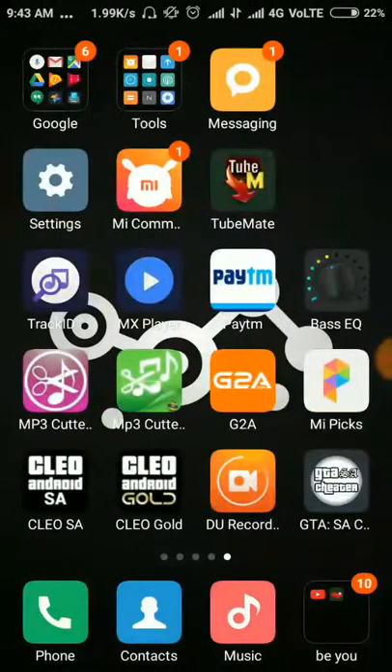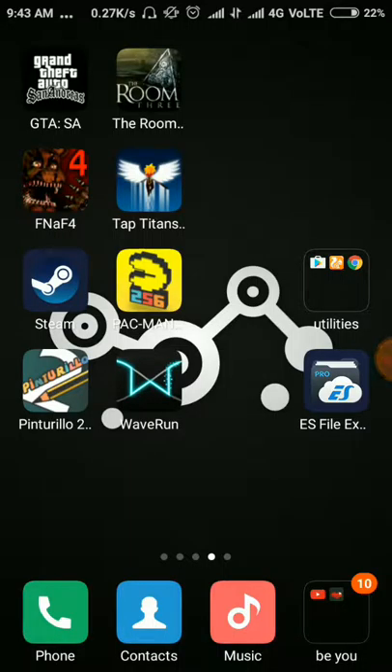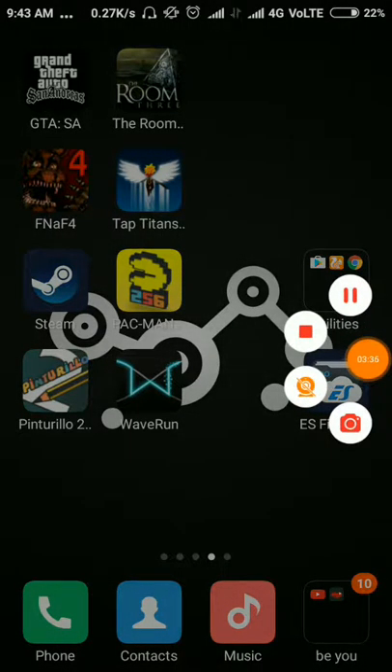To download this app — GTA SA Cheater — the link is given below in the description. Thanks for watching, I'll talk to you in the next one.